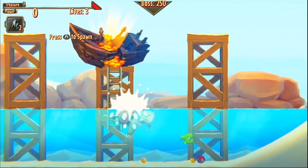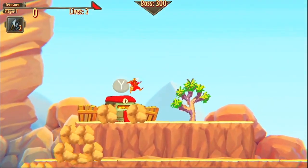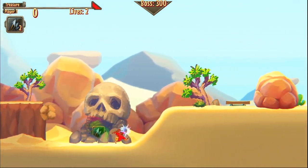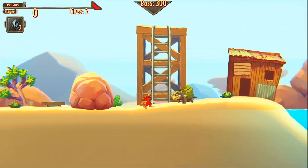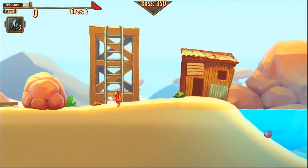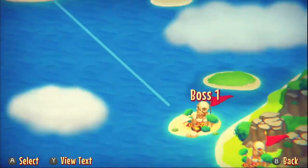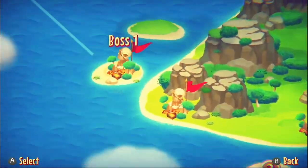On the first three or four levels of your island, the boss is unkillable — he's basically just there to annoy you, but if you hit him enough times he starts spawning treasure. Once you beat all three levels you get access to the boss level, and in the boss level, the boss has a health bar.